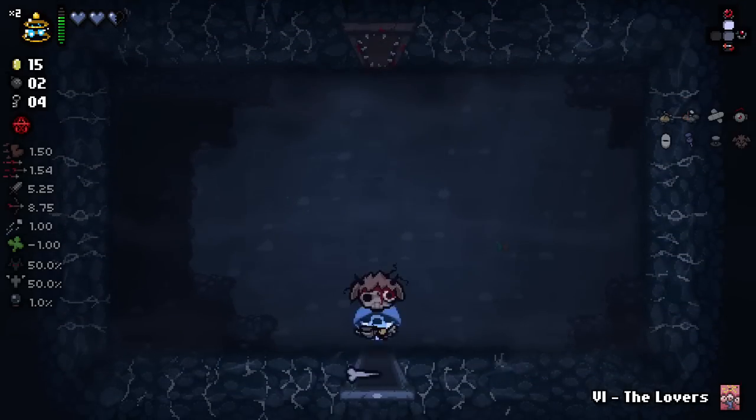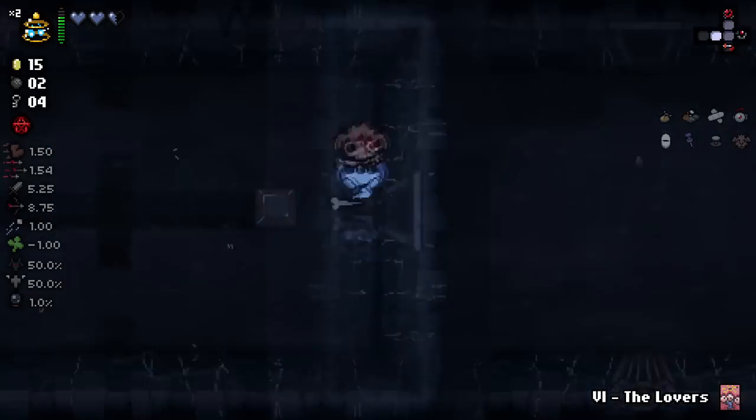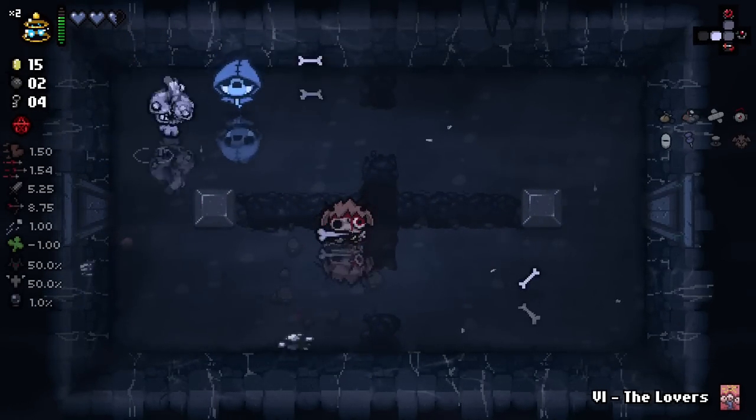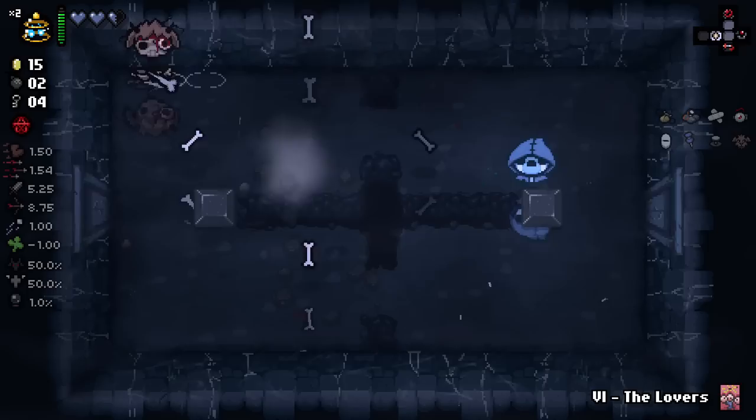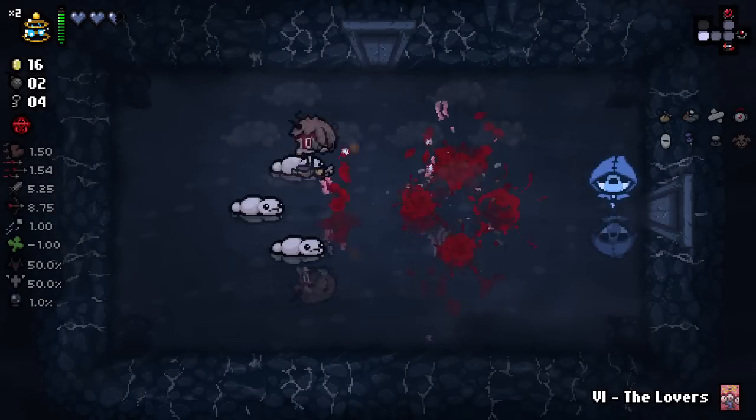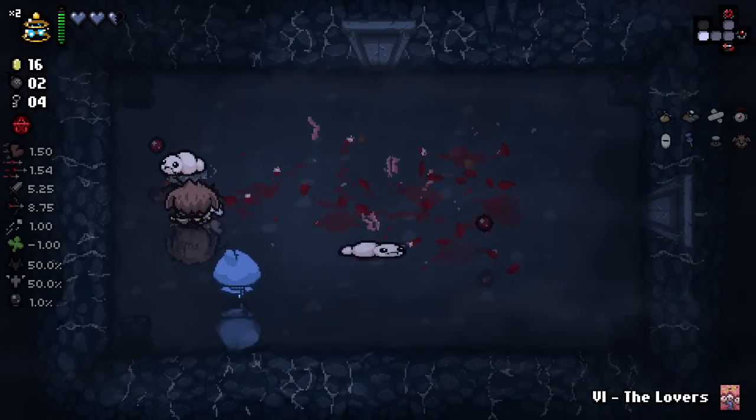Jet Pack - actually, Jet Pack is kind of worthless. It gives us flight, but we don't really need flight. I'm not going to bother with that. The Cash Room's really nice - it'd be nice if we can get that item that gives us more Cash Rooms. I never trust myself with that runestone - the Soul of Lazarus - because I just know I'm going to accidentally use it sometime and kill myself. It's a foregone conclusion.